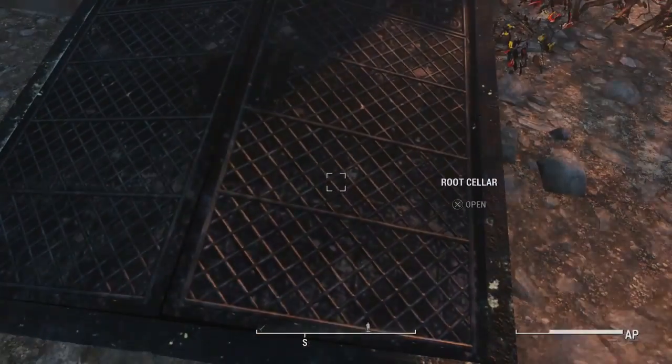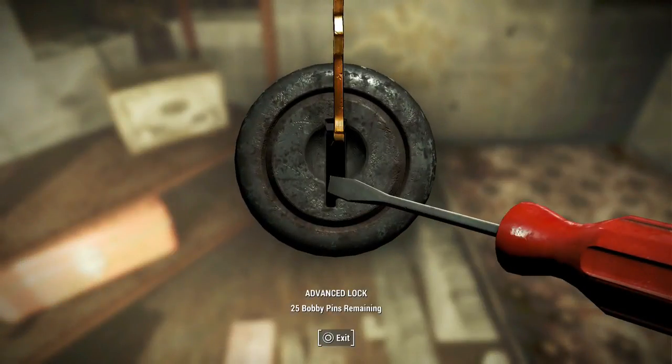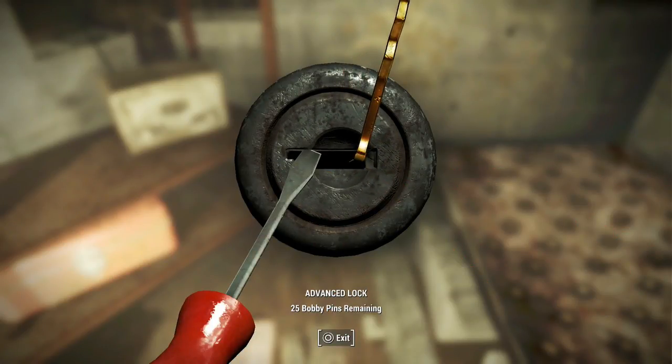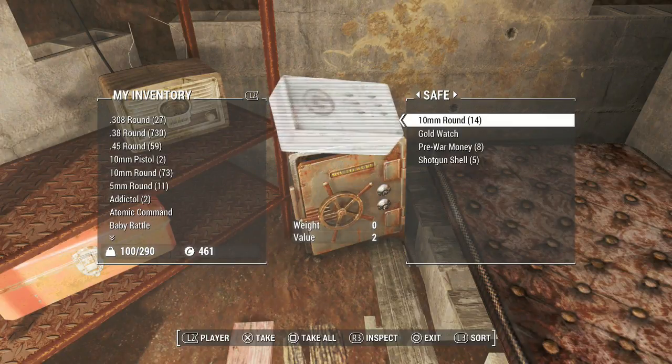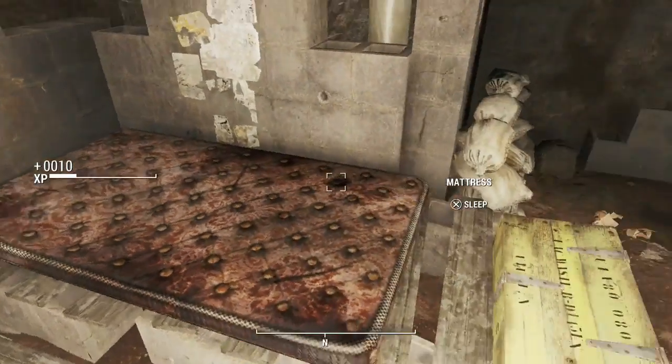The Root Cellar had a safe in it — back to the Root Cellar. We should be able to pick this now. Let's try to the right. Perfect. Sweezy stuff. 10 mils and shotgun shells — fantastic. That was a good safe, exactly what we needed.